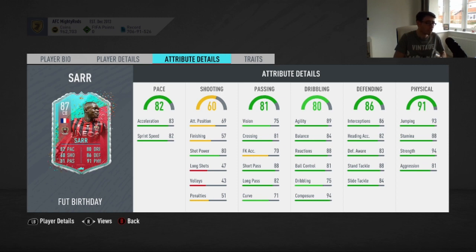The defensive stats are not the most outrageous, but they're solid. Put a sentinel on him and those stats are going to go into the mid-90s, and some of them will go up to 99. So that's fine. 86 interceptions, 82 heading, 83 defensive awareness — those stats are okay, but they're not like meta stats for this stage of FIFA. So I think looking at this card, put a chemistry style on to increase his defensive stats, because whilst they're good, they're not meta for this stage of FIFA, at least in my opinion.